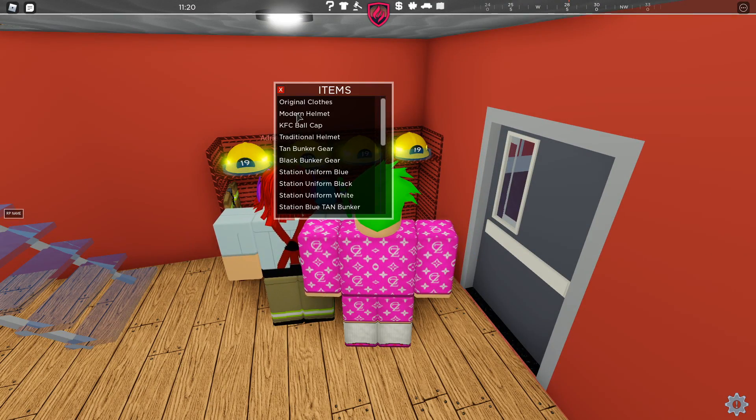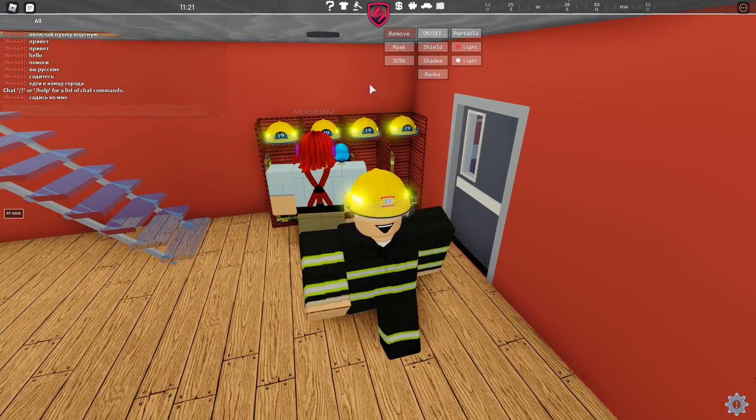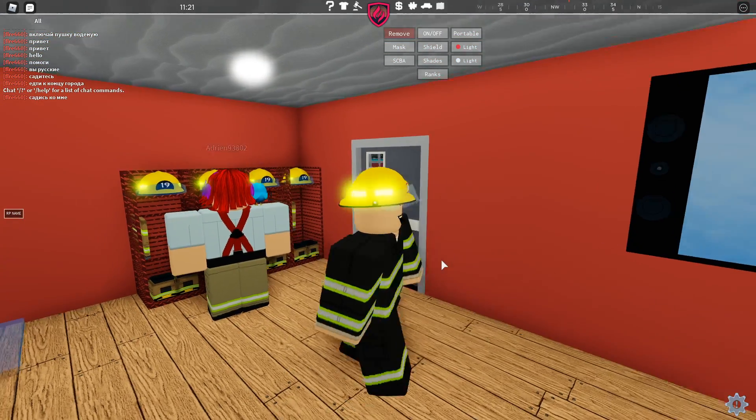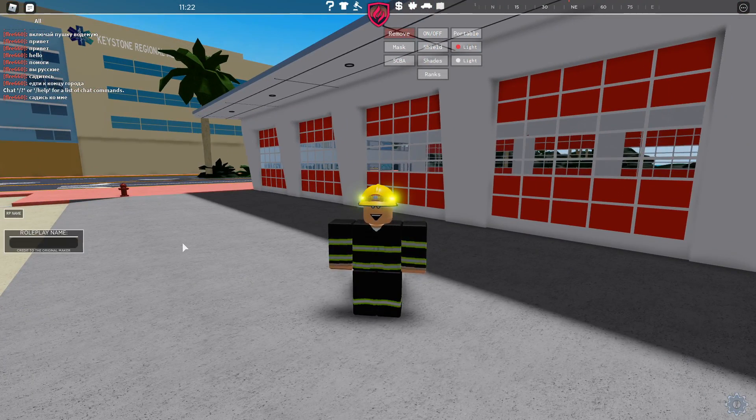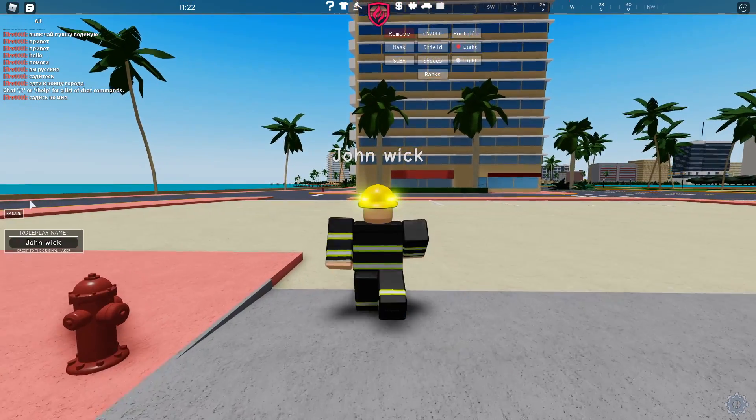Okay, first off we need some clothes. Let's get a helmet on — this was kind of cool. We can also make an RP name. I'm gonna call myself John Wick, because why not. Does it work? Yes, it does.